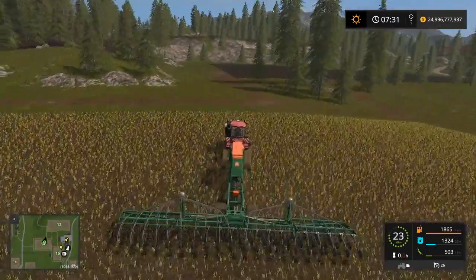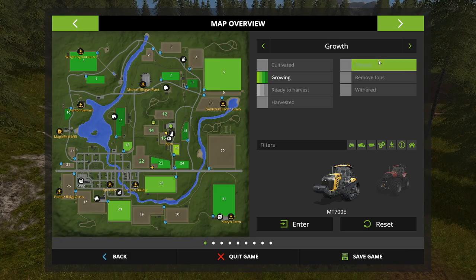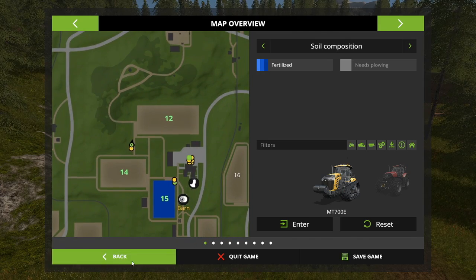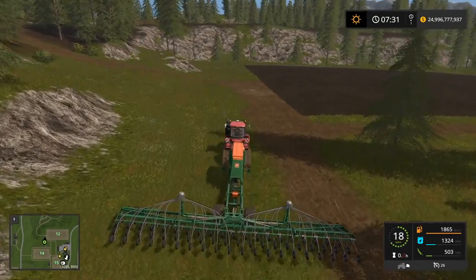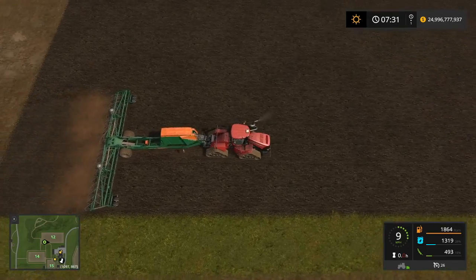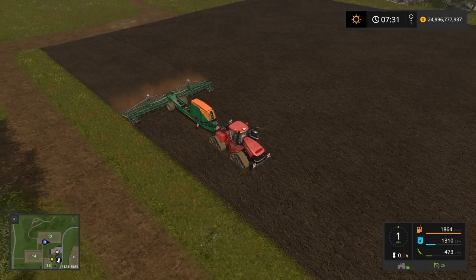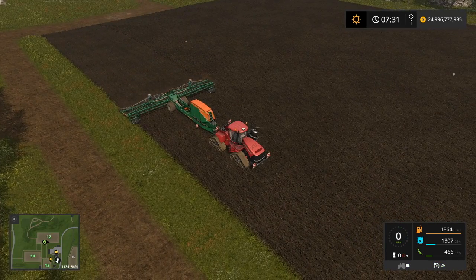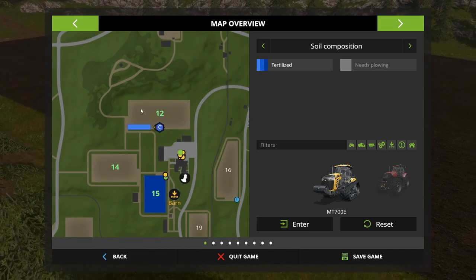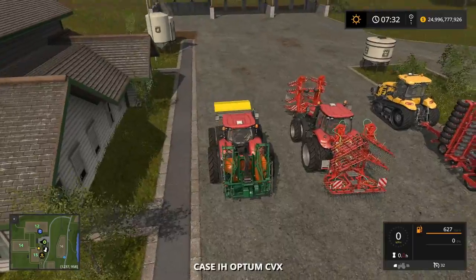If I go to this field that is already cultivated and look at the map with fertilization states, you can see this field has absolutely no fertilizer on it. I'll begin seeding here — there's a slight change in the texture. I'll fire it as a worker and pull up the map, and you can see there is now a fertilization state on the soil as the worker is seeding.